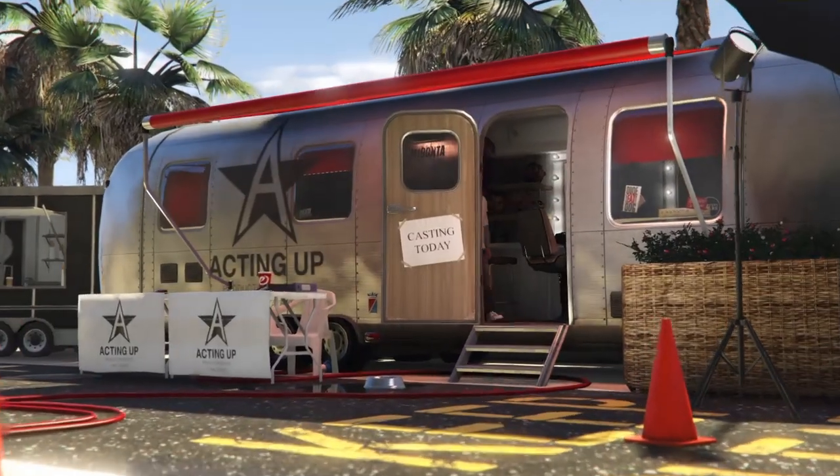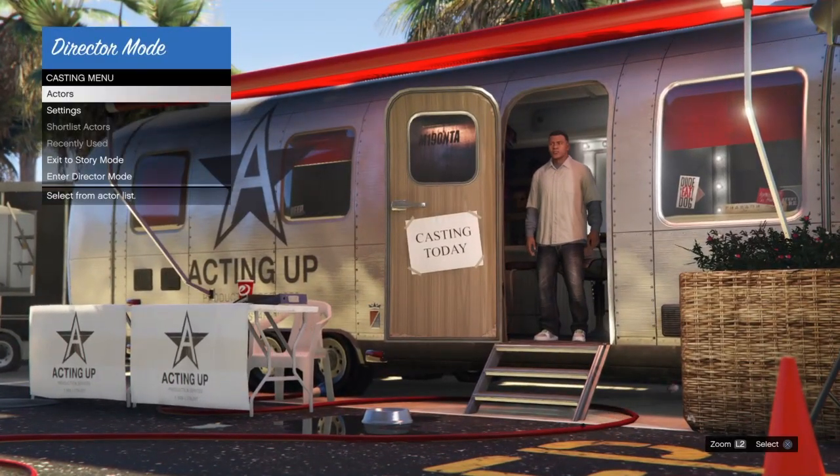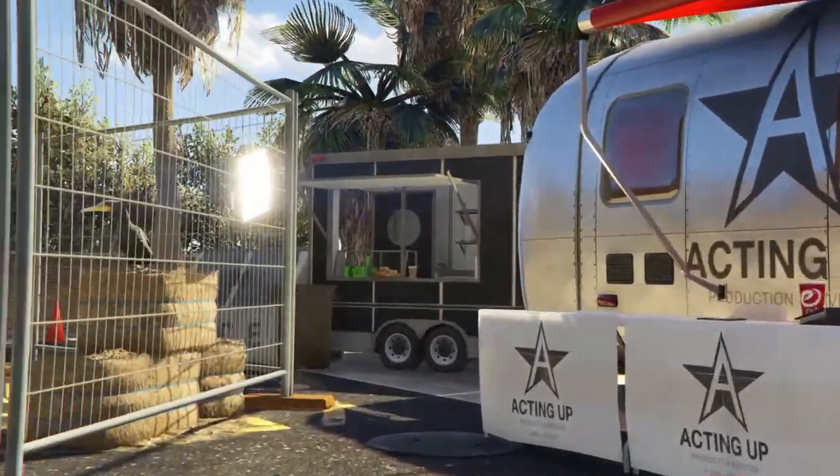Once in story mode, we are going to open up the interaction menu and go into director mode. Now that we are in director mode, we are going to select actors, select animals, and we are going to shortlist our bird.